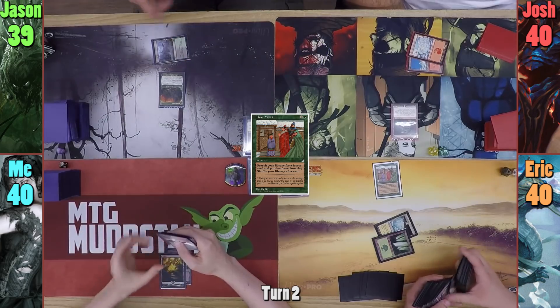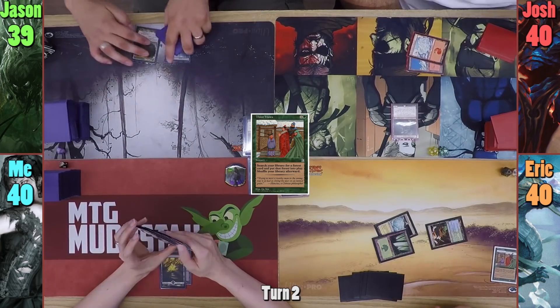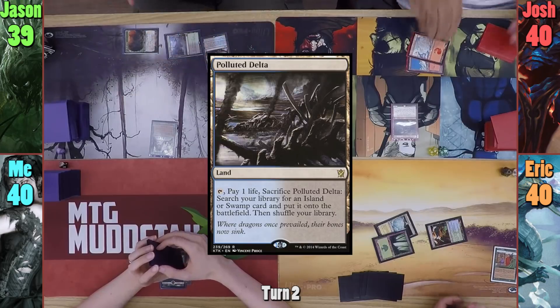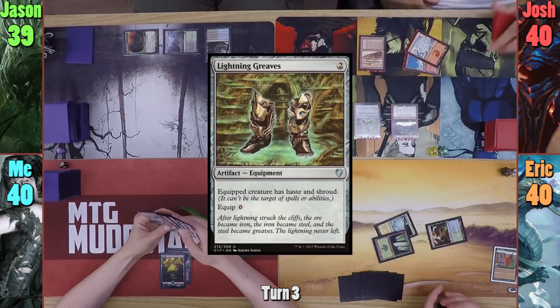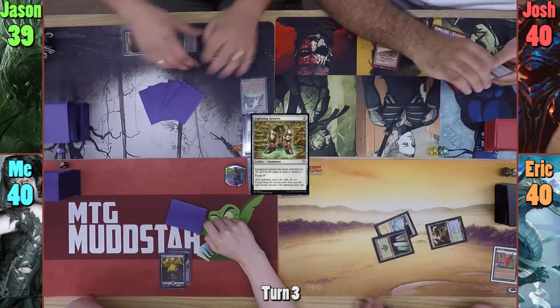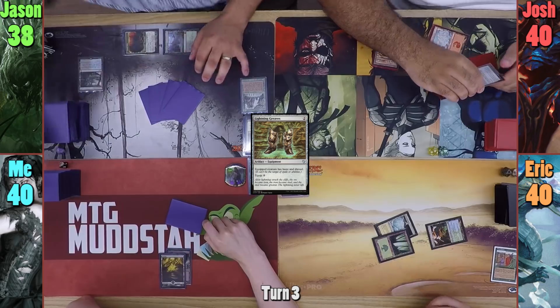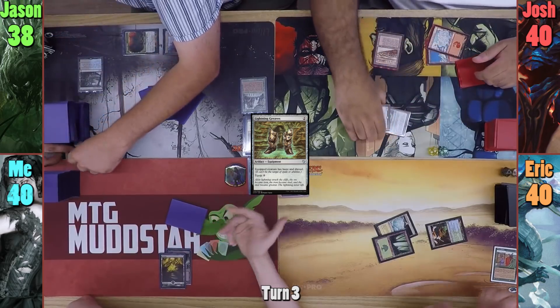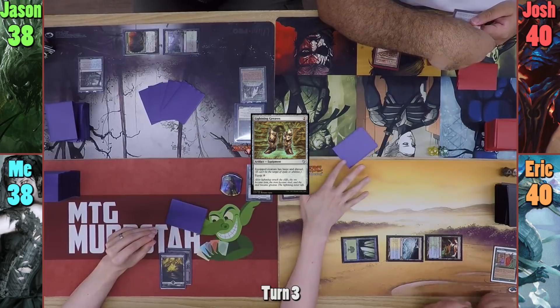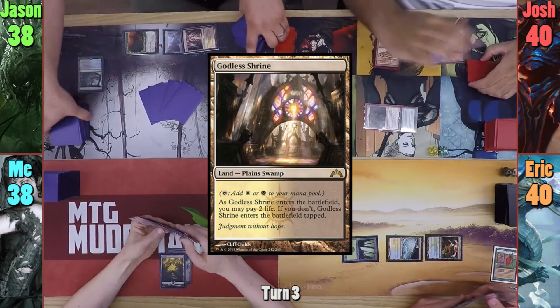I play a Swamp for my turn and pass. Jason casts a Sylvan Library in his main phase, and plays a Polluted Delta before passing to Josh. Josh plays a Strip Mine and casts Lightning Greaves. Grenzo gets a fancy pair of boots, and moving to combat, Jason cracks the Delta to find a land, while Josh swings Grenzo at me for 2. Grenzo exiles the top card of my library, which I hand to Josh. Jason finds a Godless Shrine, and Josh passes to Eric.